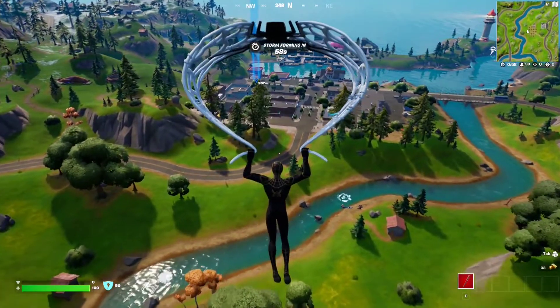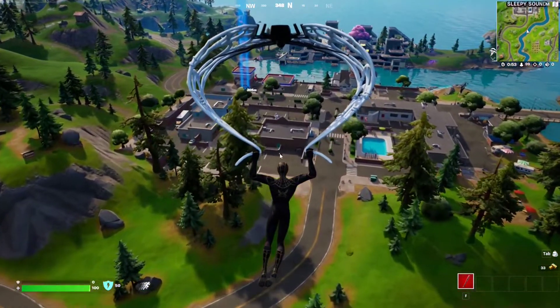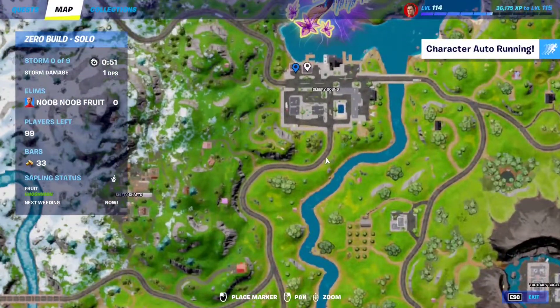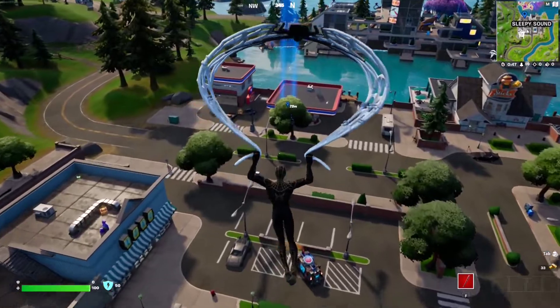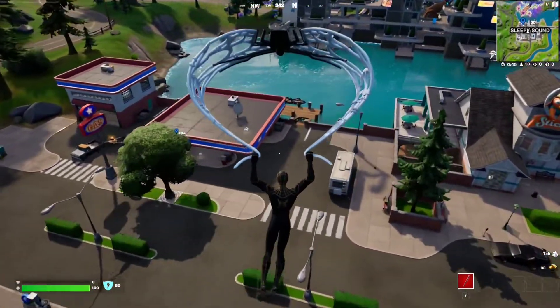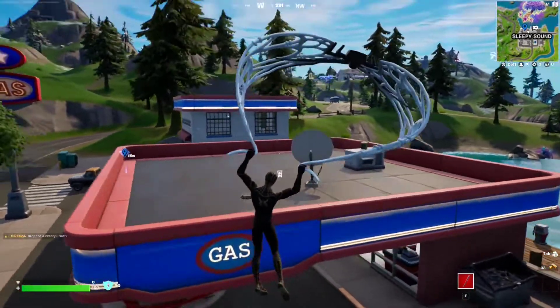For this week 8 seasonal quests, you have to throw a fish into the water. The very easiest way to do this is to go to this gas station in Sleepy Sound. You don't even have to fish — just open the freezer in the gas station. There's always a freezer here, so go underneath this thing and find it.